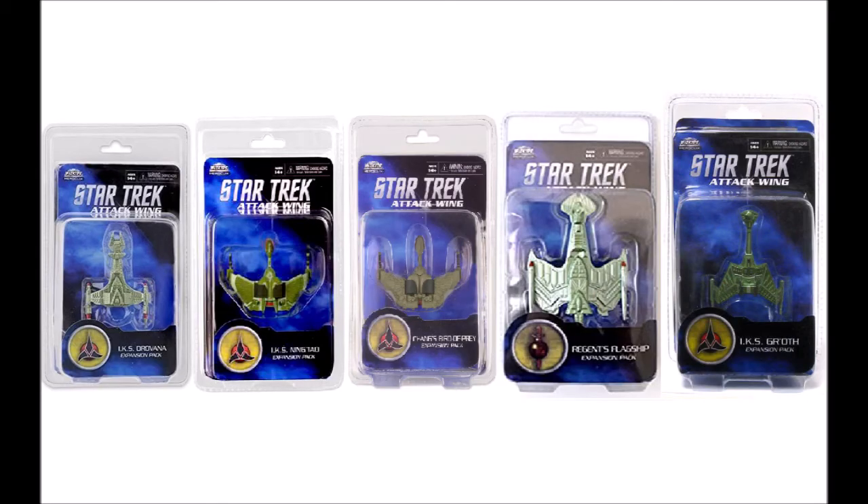Moving on to the Klingon faction — I don't play Klingons too much, so most of this is just to get named cards. I would suggest getting the IKS Dranova: it's a Vortia, it comes with Gowron which is a good card, Cloaked Mines, and Detonation Codes — the only way to get rid of Cloaked Mines. Then there's the IKS Ningtao, which has many good captains: two copies of Kor, Martok, and a Worf. Then Chang's Bird of Prey — a pretty good Bird of Prey class, fairly cheap to fly with some cool upgrades. Then the Regent's Flagship as your standard Nag'Var, and the IKS Garoth because it has a very strong card called Stasis Field.